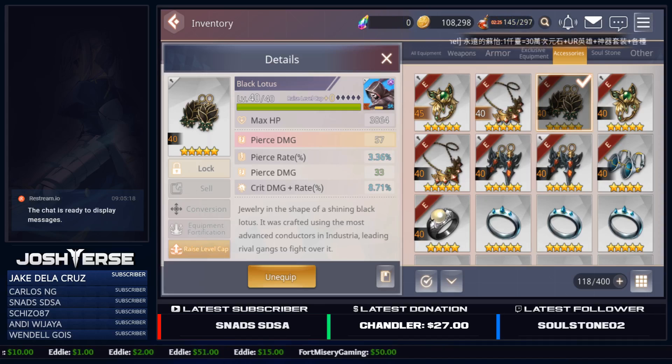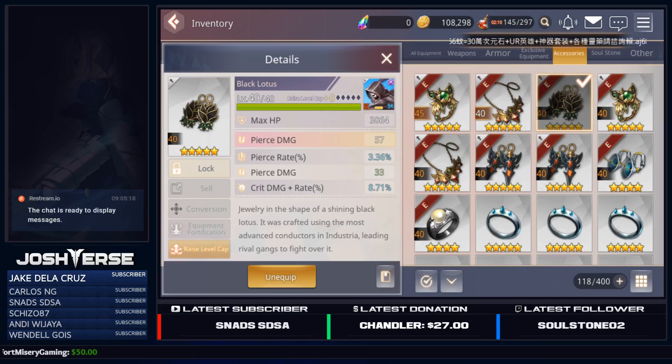Definitely look out for those pieces of gear that have flat main substats. They're probably going to be something you're going to want to consider replacing as soon as you can, because you don't want to waste that one substat that you can increase with limit breaking on flat stats. Anyway, I'm going to get out of here — we've rambled on long enough. Hope you guys all enjoy as always. If it helped you out and you liked the video, drop a like, comment below what you guys think, don't forget to subscribe and join us in the Discord in the description below. I'll catch you guys later. Peace.